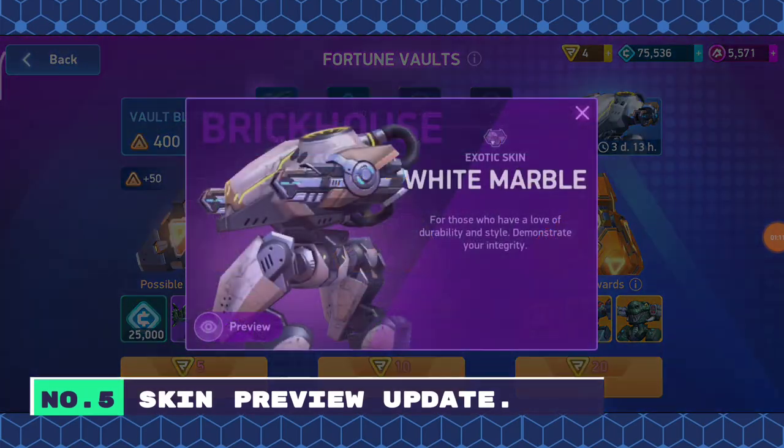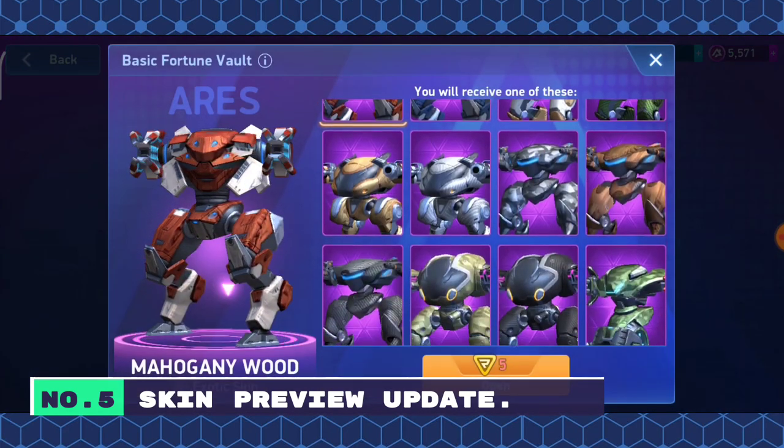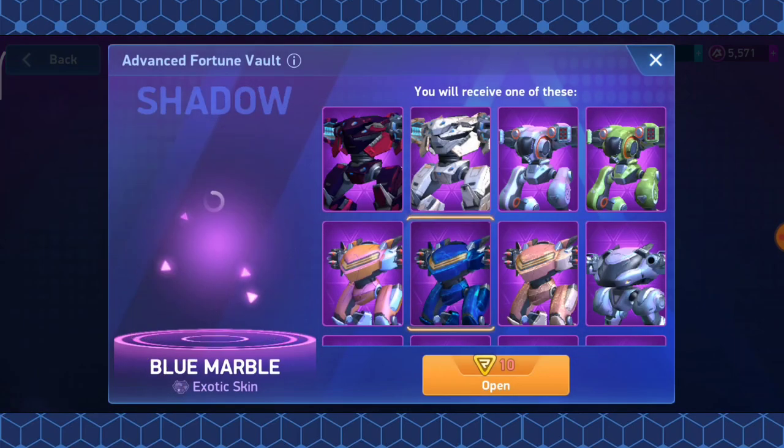Number 5: Skin Preview Update. Now, when previewing a skin, the mech is shown with the weapons on, just like it would look in your hangar or in battle.